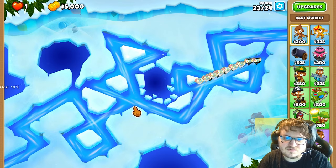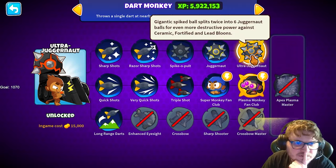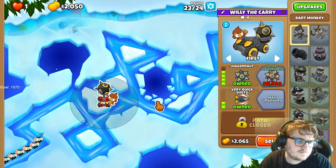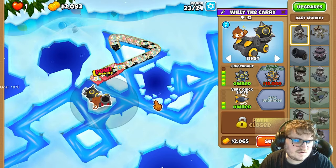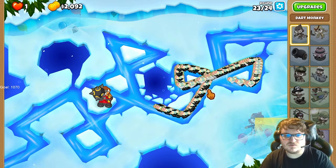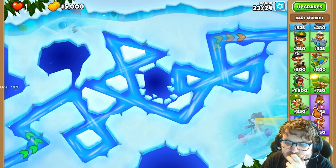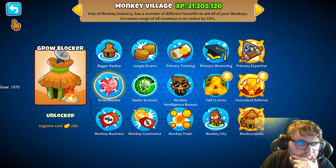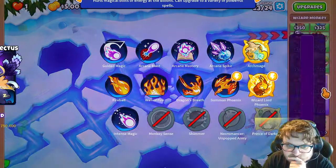That means I need a tower that can pop both. What do we have here? Let's test that first and see how it looks. So all these bloons get child bloons again, so we need a tower that can pop the child bloons basically, or stop the regrowing. I could use a village for regrow blocking, but you can only place one tower here.